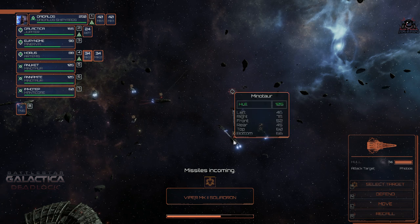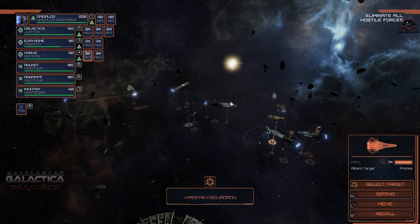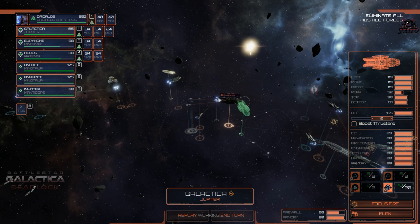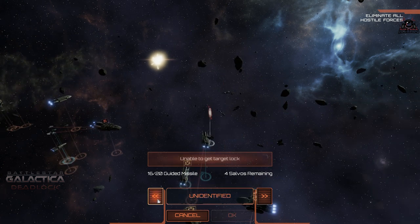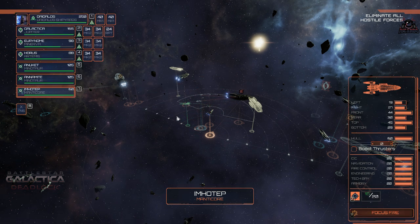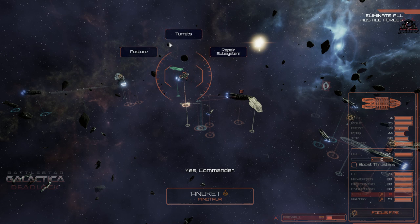We've still got our Minotaur in play, turrets opening up, taking out Cylon Nemesis Battlestars. We can't fire missiles yet — that's good, because when we get a bit closer they're really going to have it. There's a colonial Minotaur and colonial Herakles who are now the bad guys. We've got to eliminate all hostile forces. Now we know why it's called Executive Order — the president was jumping in to promote the colonial fleet, and someone has taken him out.